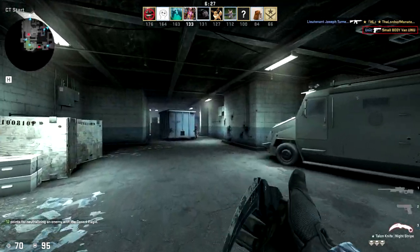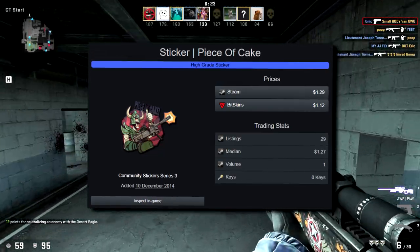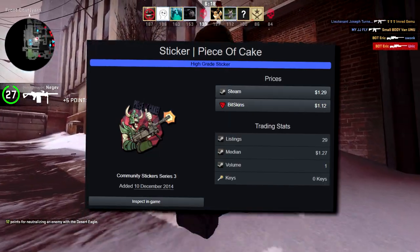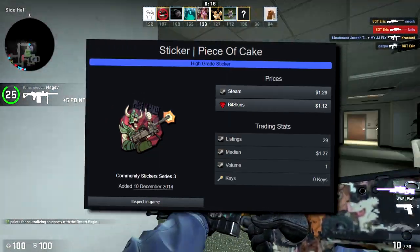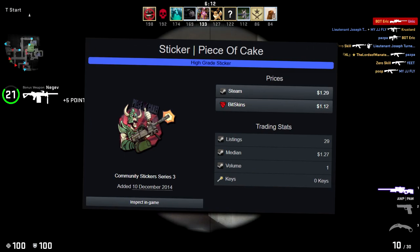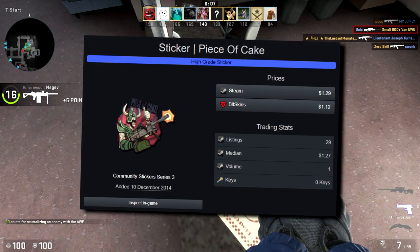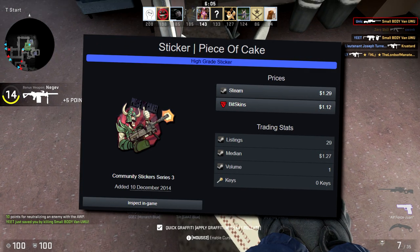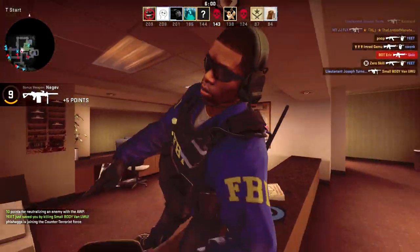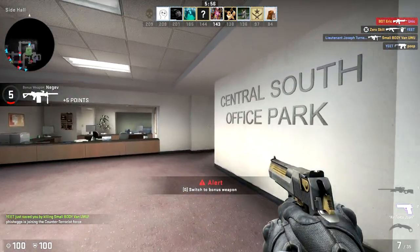Next up I swear I've never seen the Piece of Cake before. There's only about 30 of them on the market right now, so once again very low. It's another old sticker from the third community stickers series. It's like a robot viking looking creature with a negev on it that says 'piece of cake.' Pretty neat — does it fit our criteria? Yes.